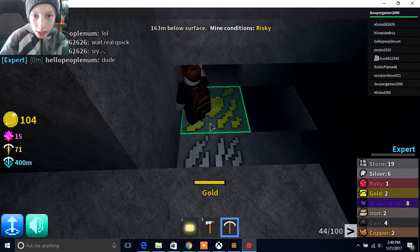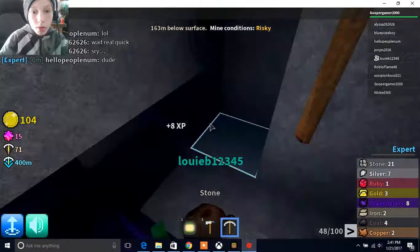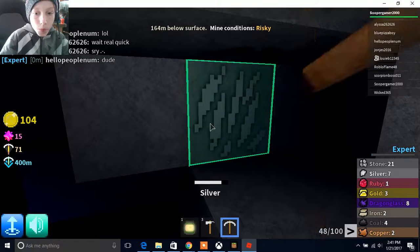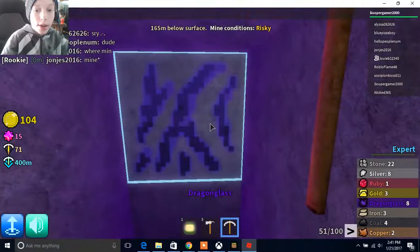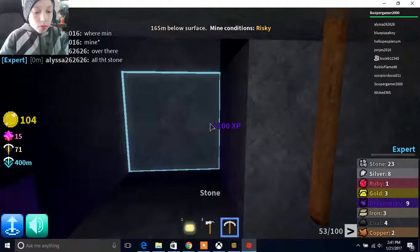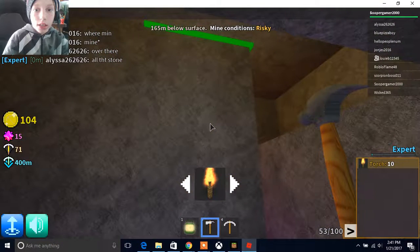I feel more professional now. Would you like me to put a torch down? No, you don't have to — you just hold it, then it's just light. Oh really? Cool. Yeah, that's what I do. It's purple down here. I just found it. I found some more dragon glass.